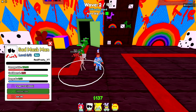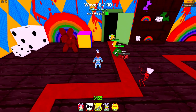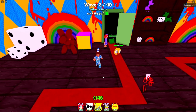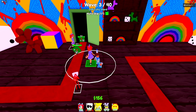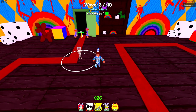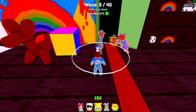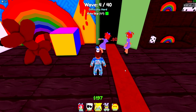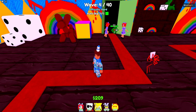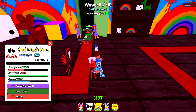First, place Sad Mask Man — 100 damage starting out, one cooldown, range of 8. Then Dog Girl — 80 damage with three cooldown. She's not the best, but she's there when you need her. I'm putting these two up front because whatever Dog Girl doesn't get, Sad Mask Man will make up for. I'll put two Sad Mask Men there to cover what she misses.